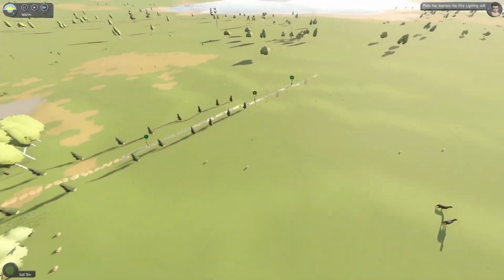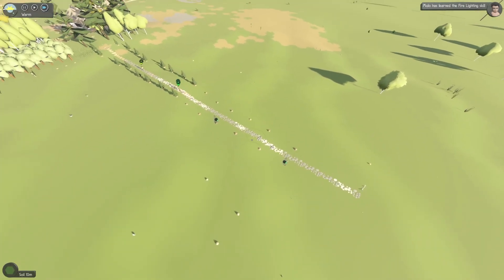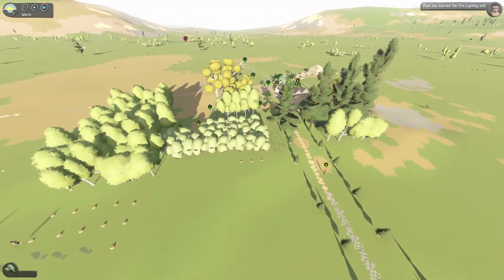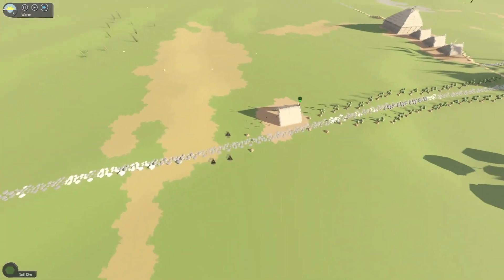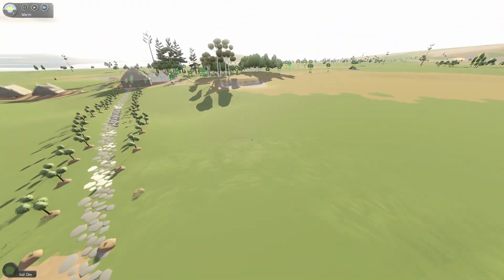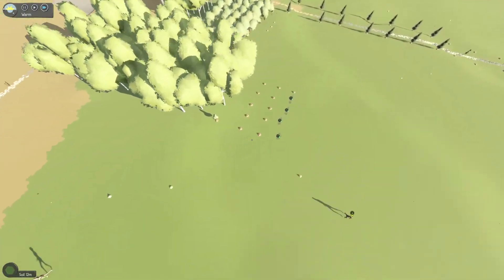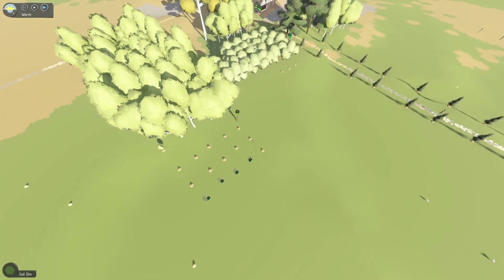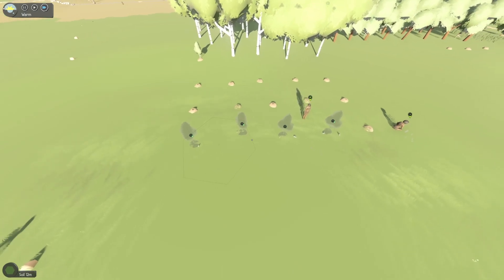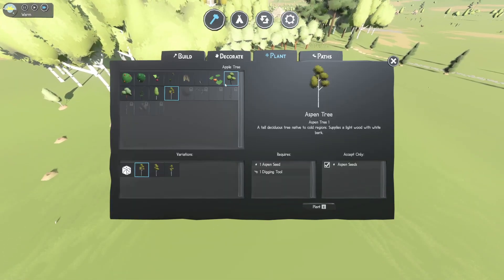We're getting some more pines in right now. We really need these pines, and we're getting sunflowers and stuff too because I had some seeds hanging out right here. How many do we got? We have four birch seeds. They must be pulling these from somewhere else — right here, yeah. So we'll probably plant four more birch.